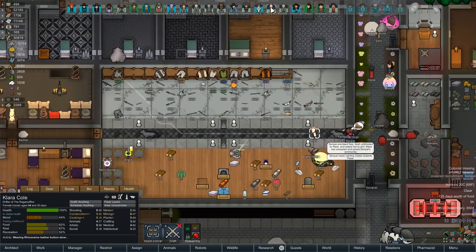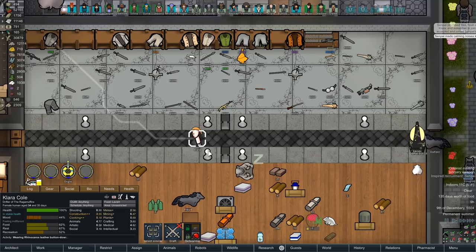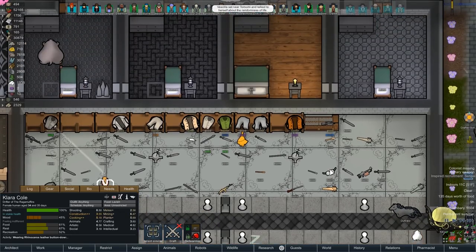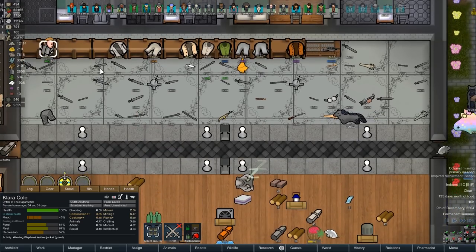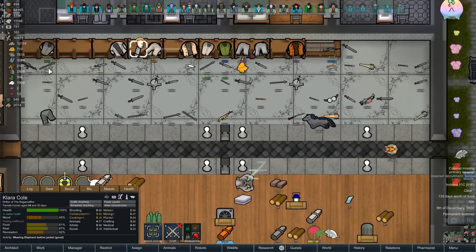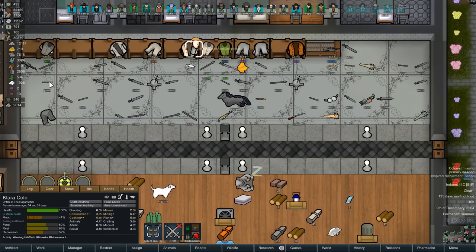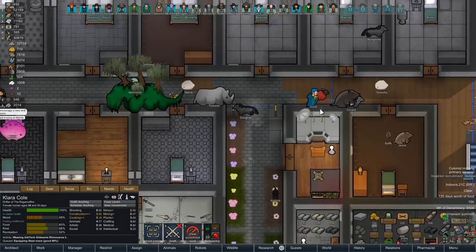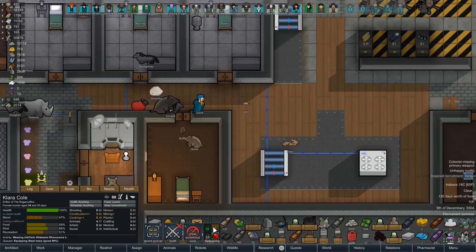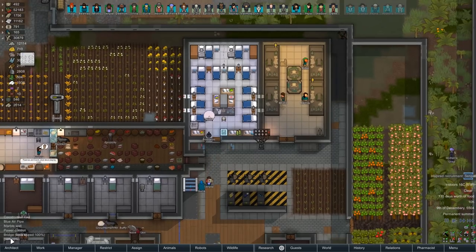Clara, you are not a good shot but you are okay with melee. I'm gonna go ahead and give you not the titanium knife — how about taking this steel mace when you get a chance? That'll be a fine starting weapon for you. You're not a hunter so you don't need to worry about that anyway.